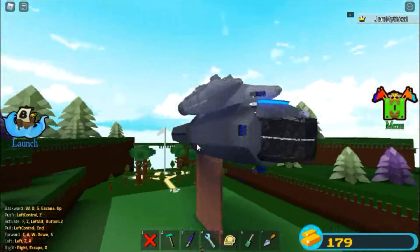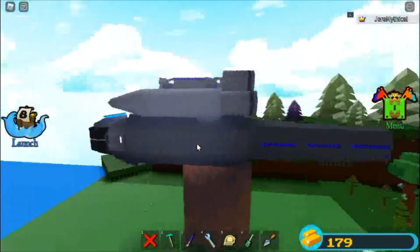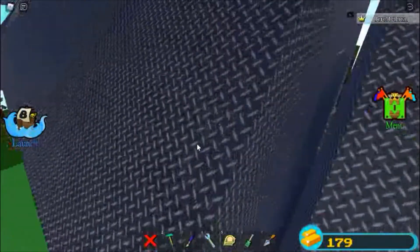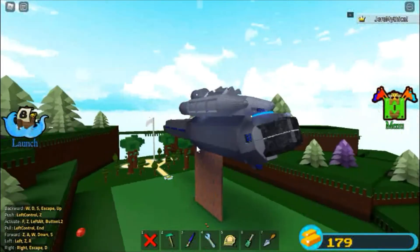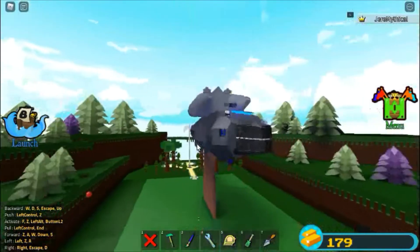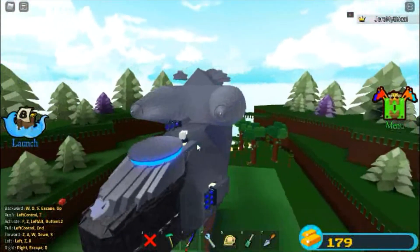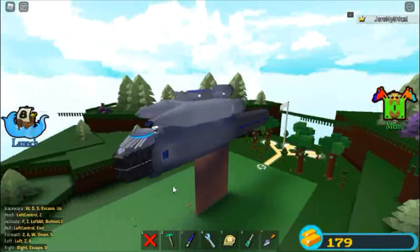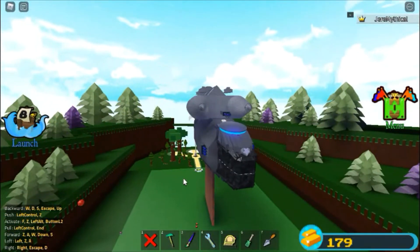Hello everyone, welcome again to another YouTube video. Today I have finally finished a very cool thing on my mech robot. As you can see, it looks like it's working fine — everything else hasn't been touched yet. An important thing is I can now control the head movement with the seat, just with WASD. So if I'm rotating towards the right with D, then so will my head.